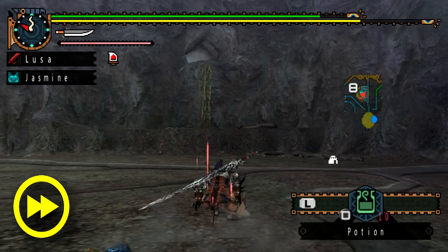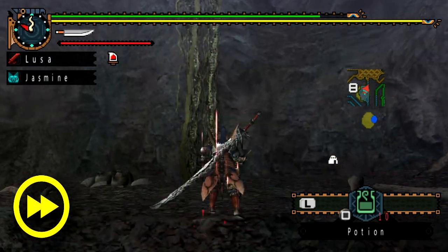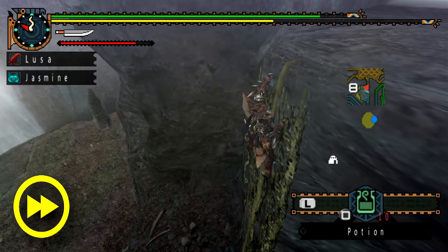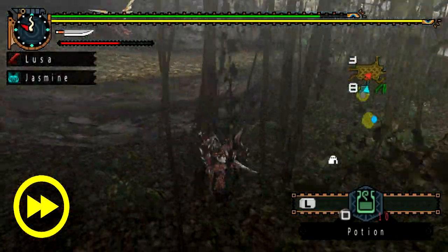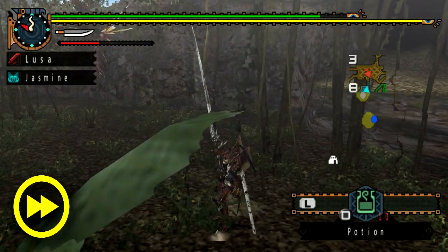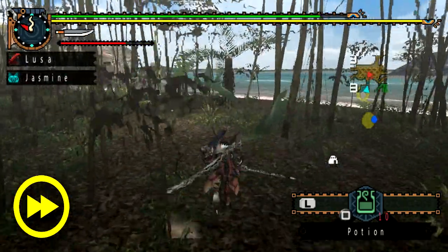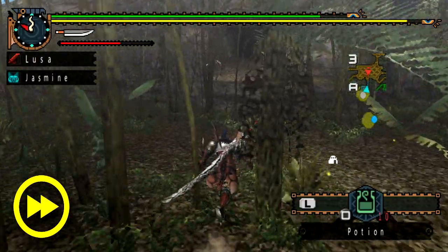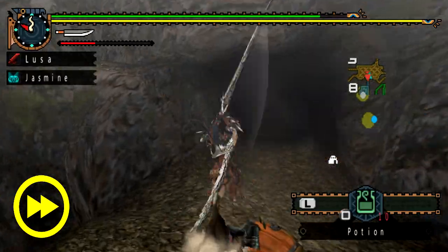You might be noticing that weird fast-forward symbol in the lower left-hand corner — this game is going really fast. I have the playback speed at about 75% faster, and that's only because most of this quest is just going to be finding and killing Vespoids. It's a lot of downtime to a large monster fight.